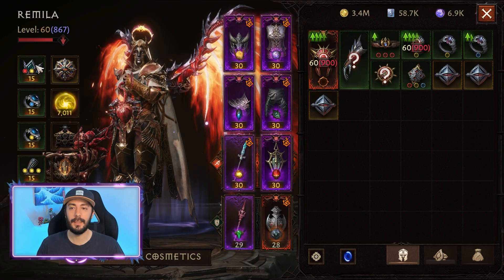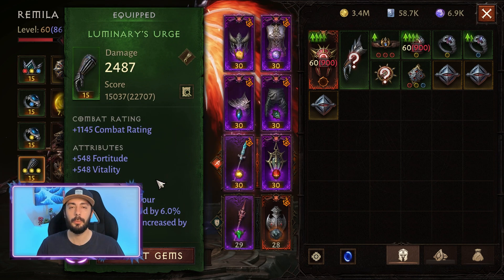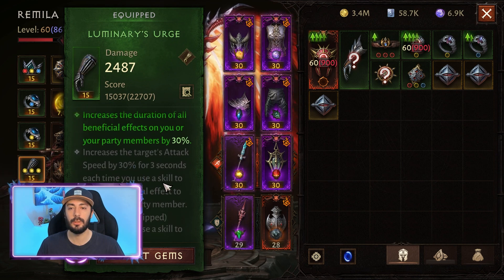And for the set items, we are gonna use 4 pieces of Grace and 2 pieces of Vitus to increase our duration of beneficial effects.